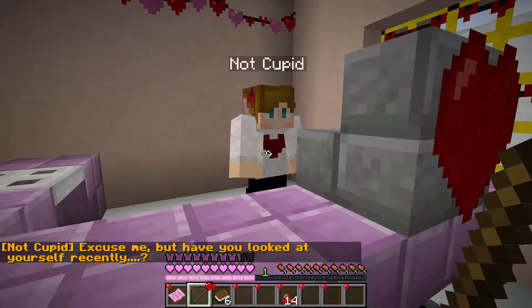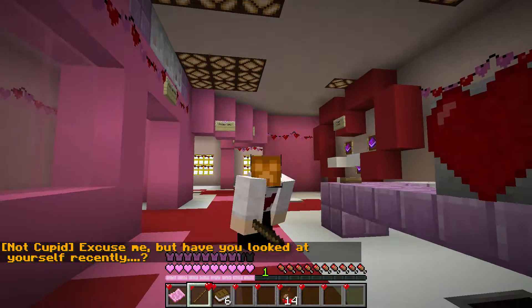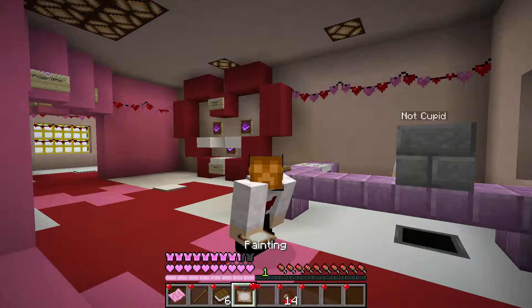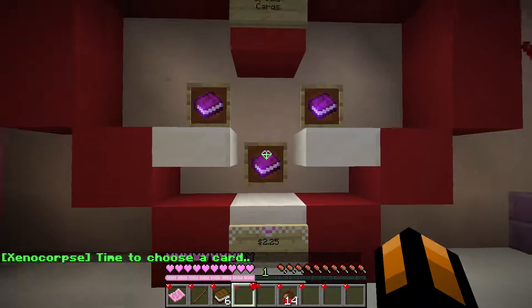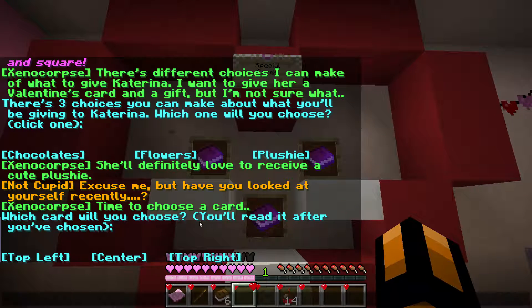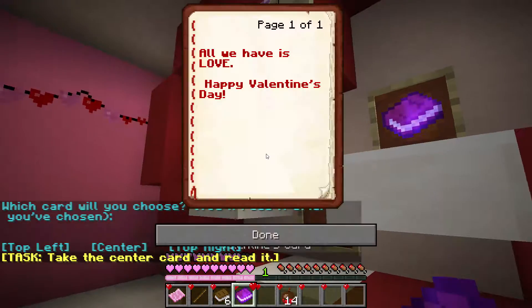I head into the card shop. Someone asks if I've looked at myself recently — I look a bit ugly. I also accidentally broke a painting. I need a card! Time to choose: top left, center, or top right. I pick the center card and read it.